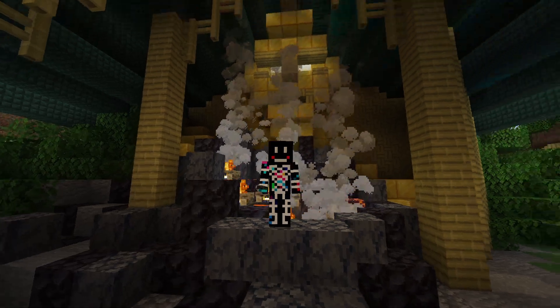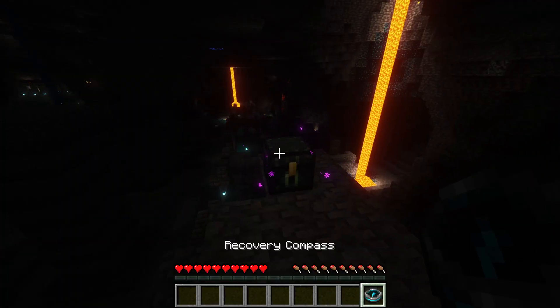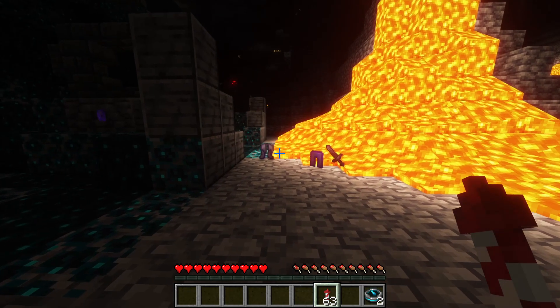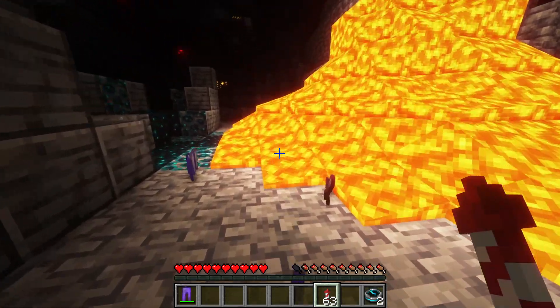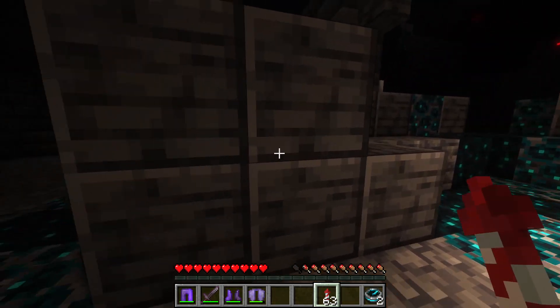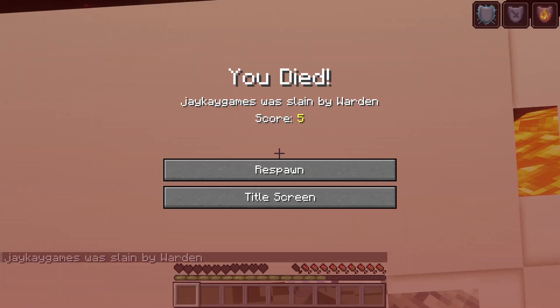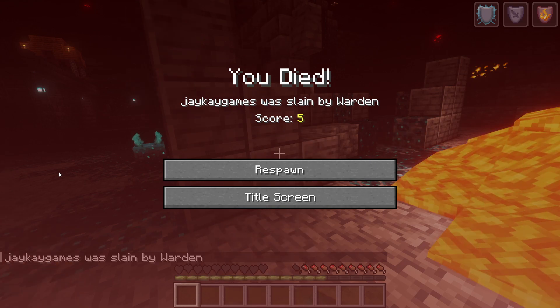One is for mining and the other is for crafting. With the deep dark, the recovery compass was created to help players locate their last death. It's extremely helpful for finding a player's dropped items after intense caving or exploration. Considering how dangerous the world is again with the warden lurking below, that was a great addition.